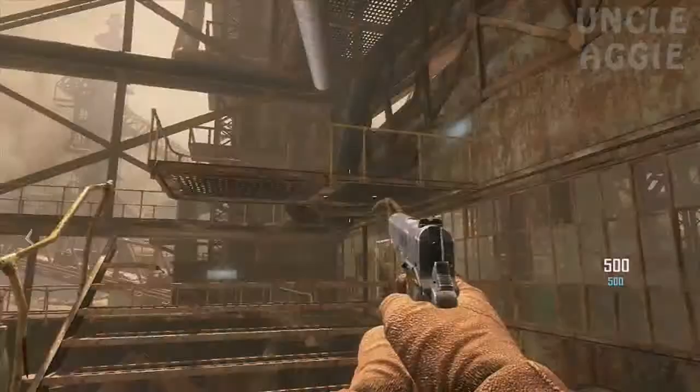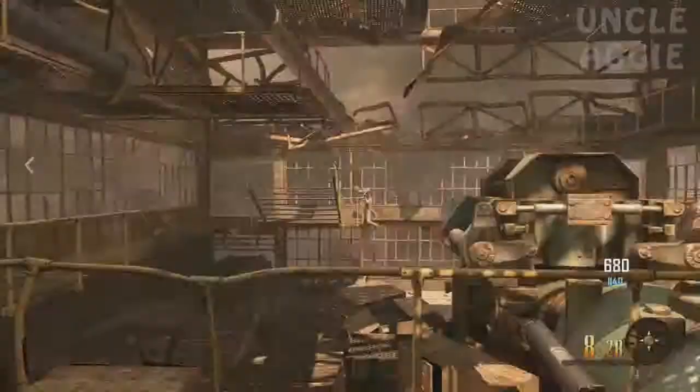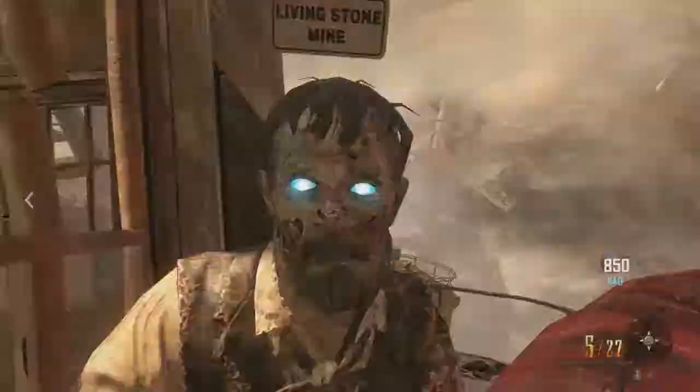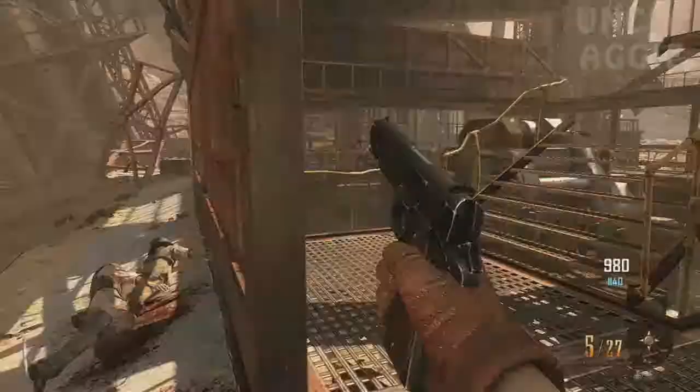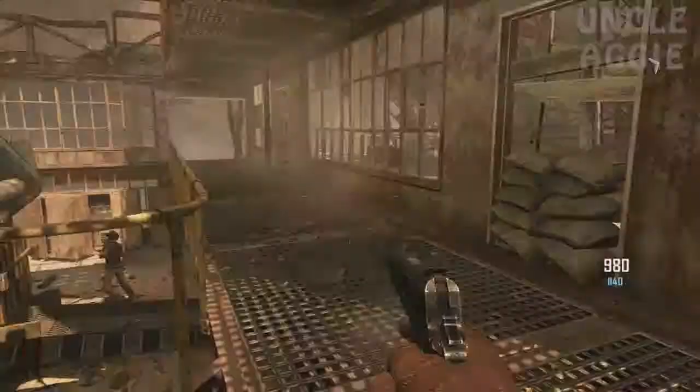Just keep shooting the zombies in the legs and knifing them to get the maximum points from them. I am going to fast forward this because I was a noob and I was not maximising the amount of points I was getting on each zombie, so it took a lot longer than it should have. But if you maximise your points you should be able to get it in round 2.